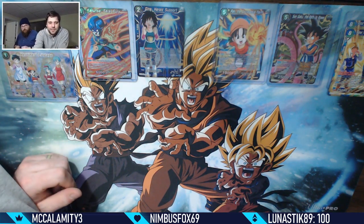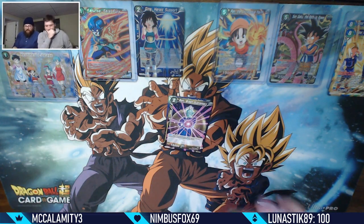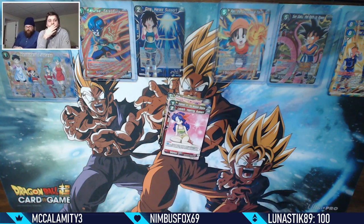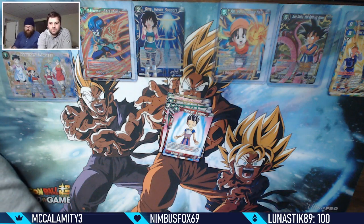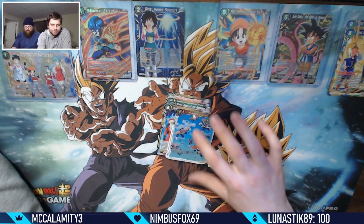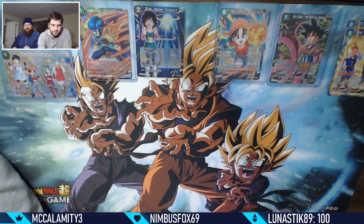The music stopped - but I could tell because the visualizer wasn't moving. Android 13 Unison, Row, Napa leader, Android 14, Launch, Torah, Broly, Zan Kaba, Trio of Danger, Maiden Charge, foil Frieza's Call - that's a nice little foil - and not by Testing the Opposition.